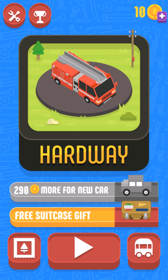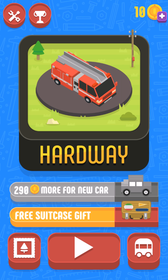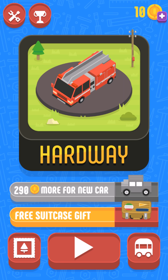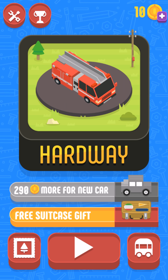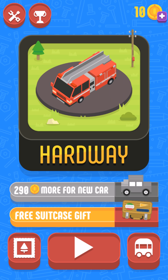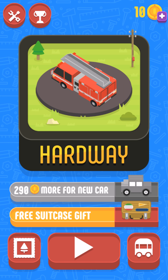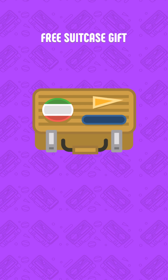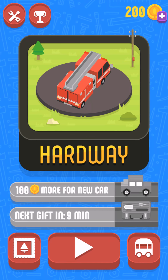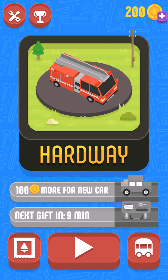Hello folks, welcome to RT Play World and today we are playing Hardware. We can see our red fire brigade truck is spinning on our platform. There is a reward kind of thing at the bottom half of our screen which says 'free suitcase gift'. I'm gonna unlock it — one, two, three — yeah, I got 190 bugs. We could use these bugs to purchase items.